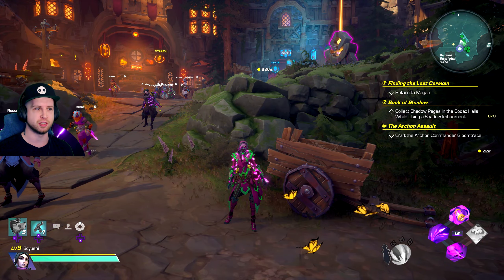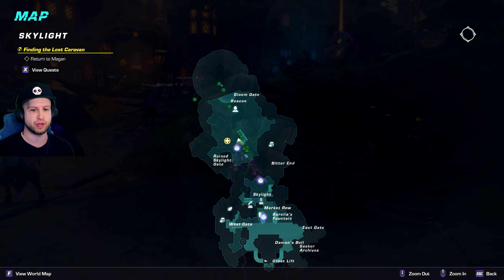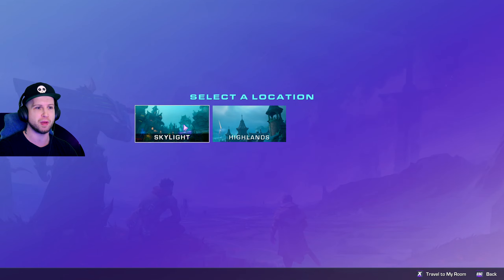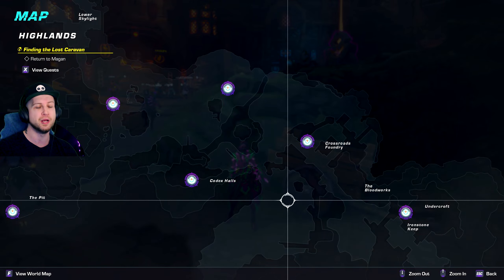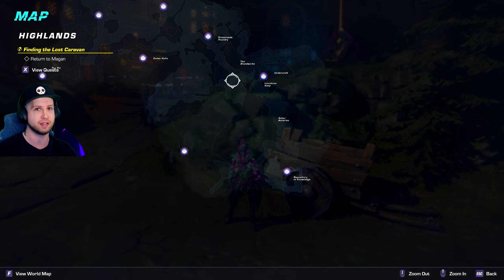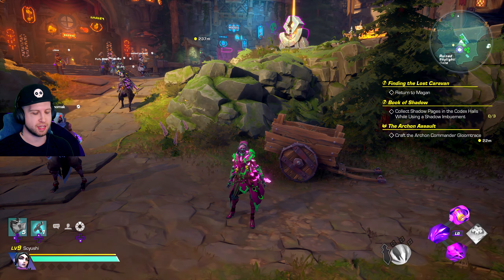Fast traveling is another thing that the game will introduce to you, but did you know that when you're in this menu, all you got to do is press F and you can open up the world map, which will allow you to open up the other map that you're not on, and then you can fast travel to any location that you've already unlocked.